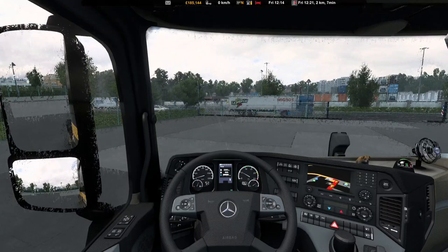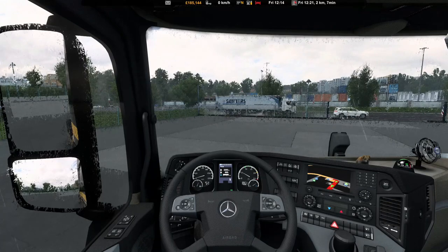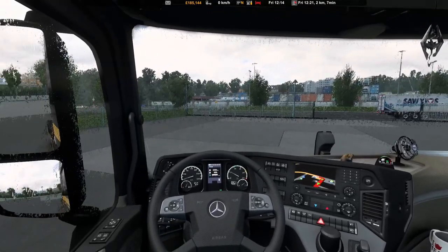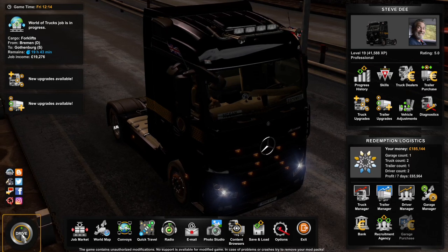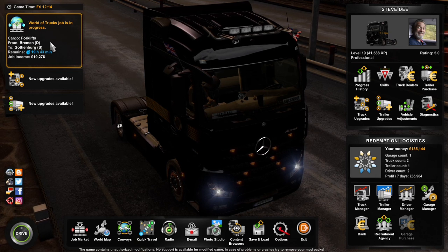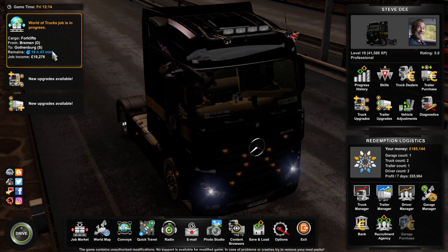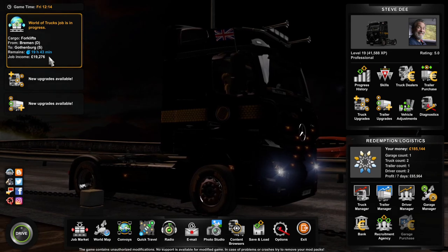Hi everybody and welcome back to another video on Betelknees Plays. Today I'm looking at Euro Truck Simulator 2. I've already set a job up, so let's go into the menu. As we can see, it's a World of Trucks job and we're taking some forklifts from Bremen in Germany to Gothenburg in Sweden, and the job income is £19,276 British pounds.